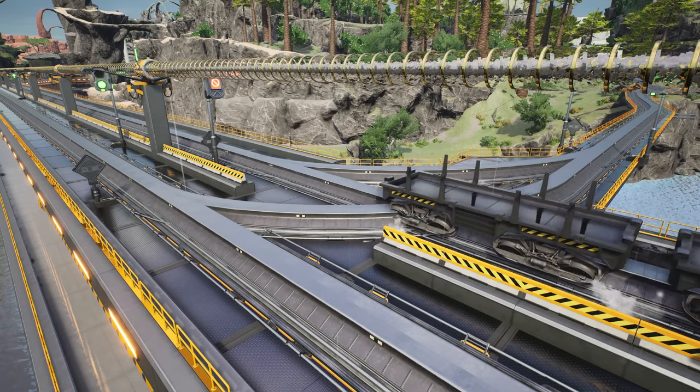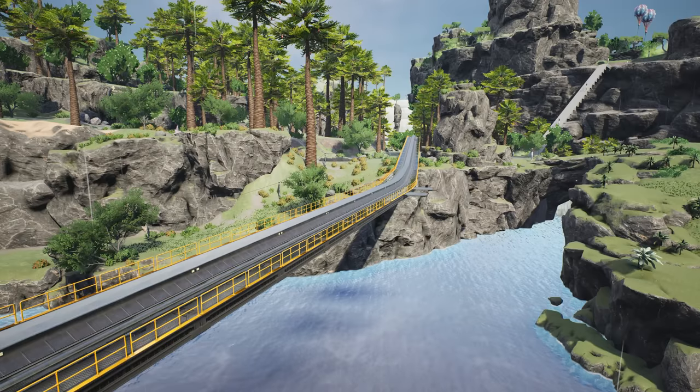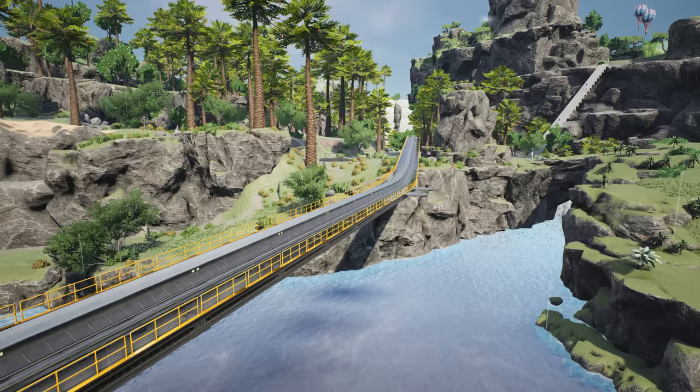The next thing I've done is completed the train line for the heavy modular frame factory. It comes down here into the junction heading over to the starter base. There was a fun little incident on stream - I've been using a personal train to travel with items to other locations. The train coming from the heavy modular frame factory is a bit of a speedy boy.